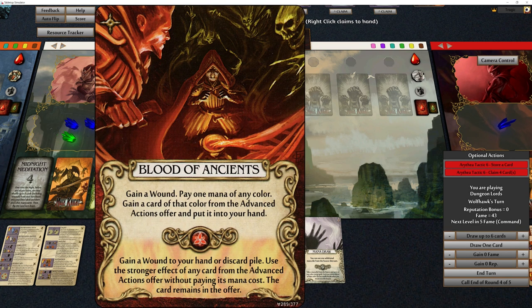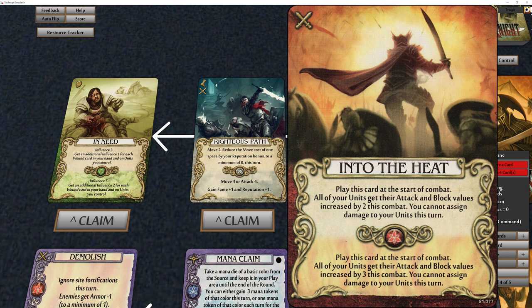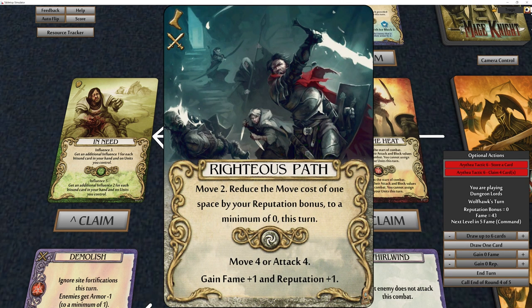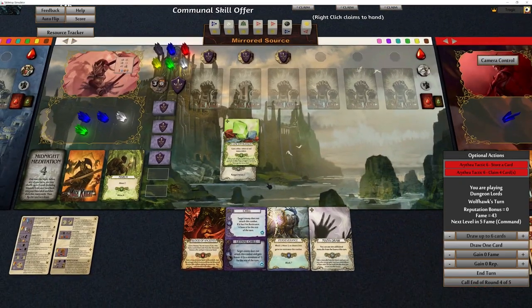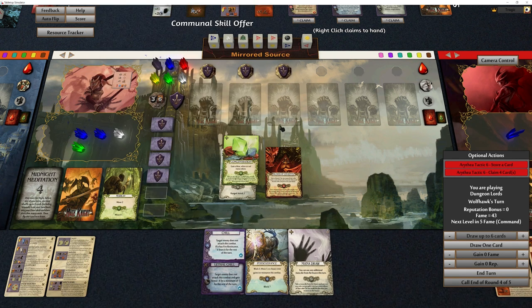There's a card here — gain a wound, pay one mana of any color, gain a card of that color from the advanced action offer and put it in your hand. Or gain a wound to your hand or discard pile and use the stronger effect of any card from the advanced action offer without paying the mana cost. So for a wound and a white die we can get attack four — that's not great but better than nothing. So that's another four, making nine damage — that's just not enough, not even close.